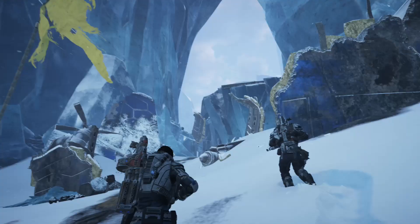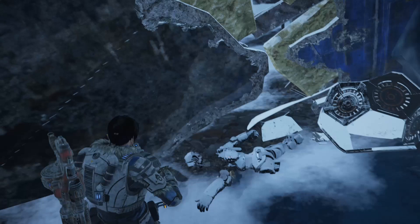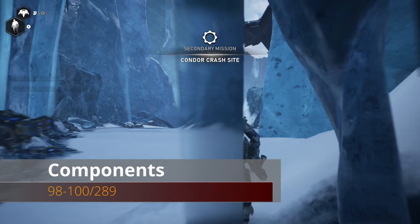Outside the crashed condor site - the northern one, which is the last side mission area - you'll find a component on the right side in some rubble. Once you enter the actual crashed condor secondary mission, immediately in front of you you'll see some drop pods, and right in front of those will be some more components.